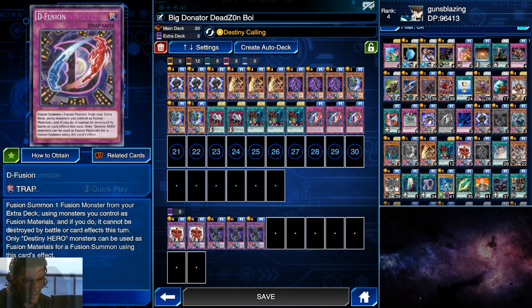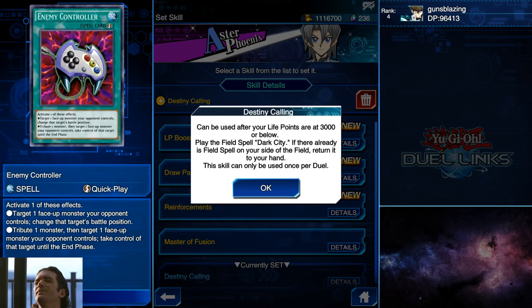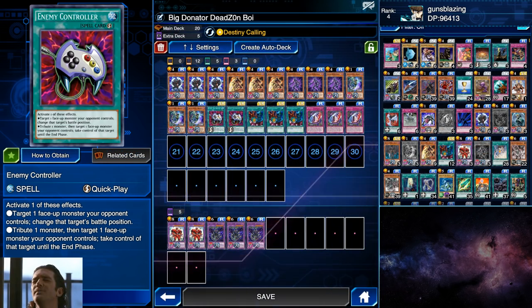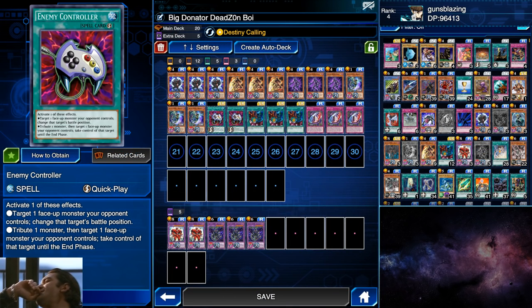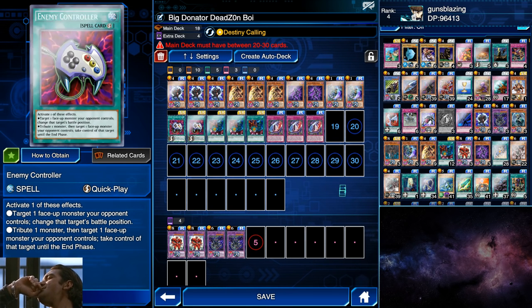Finally you have Defusion — not to be confused with other Defusion cards — but basically it's a trap that fuses using the only monsters you control, and they can only be D Hero monsters. It's a cheese play to finish it all off. And of course the Destiny Calling skill, easily available on Aster. Anyway, if you're only running two copies of the structure deck then you're not going to have a third Vayan, Dreamer, or Dangerous. You can still get by with a Cosmic Cyclone and a Decider.